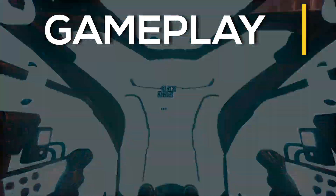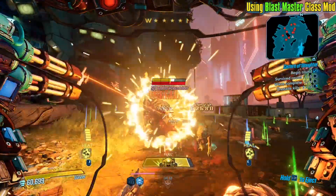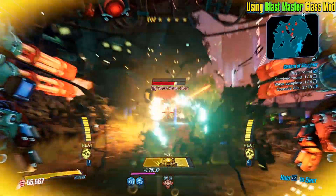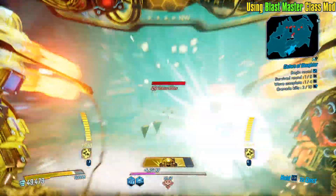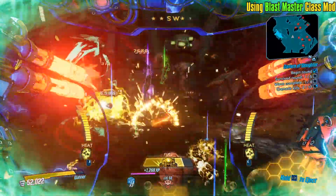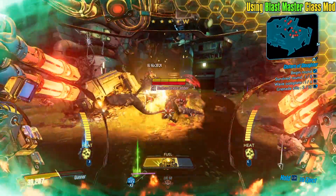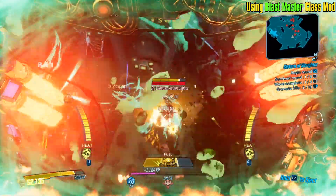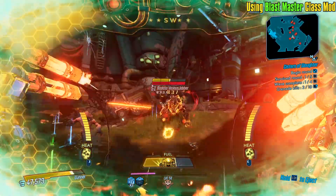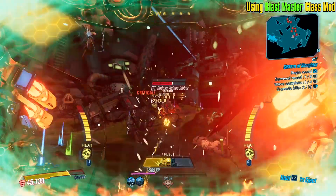When it comes to playing the build, I've got some footage with the Blastmaster class mod and then closer to the end of the video some more footage with the Raging Bear. It's not difficult - it's simple. Just enter the Mech and use those big guns and shoot the enemies. Once you're out of the Mech, pick a good explosive splash damage weapon - basically most Torgue weapons like Flakker, Tri-bolt, Alchemist.